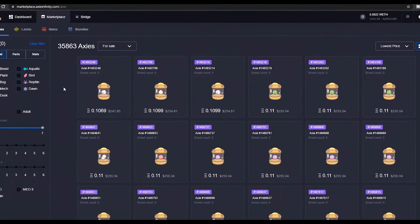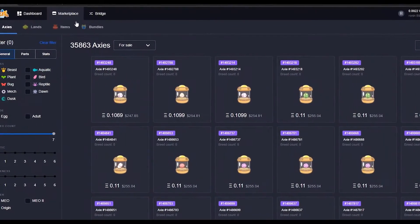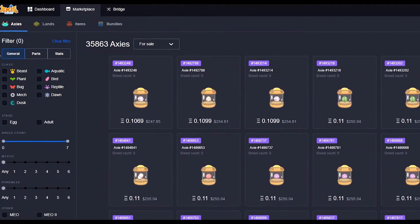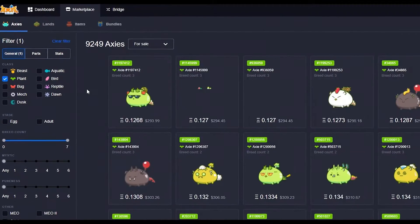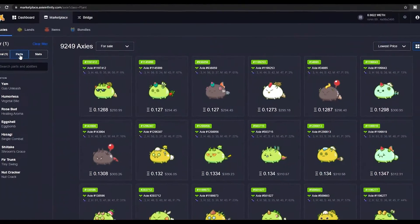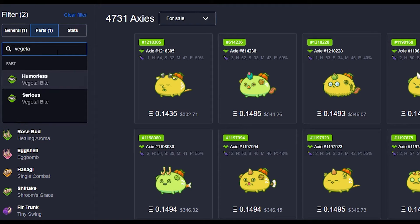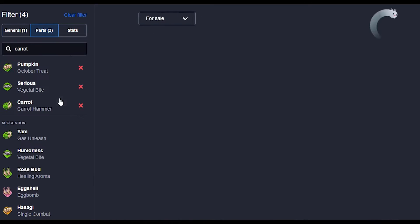Now that you know what class you want and what abilities you are looking for, it is time to head over to the marketplace. Once there, you can filter to find what you are looking for. Suppose you want a plant type for a tank with the abilities Pumpkin for some shield, Vegetal Bite for energy steal, and Carrot. You can input those in the parts section of the filter. This will give you a list of all the Axies that fit what you are looking for. Now you are probably asking, which Axie should I choose from this list?